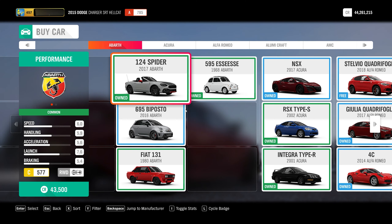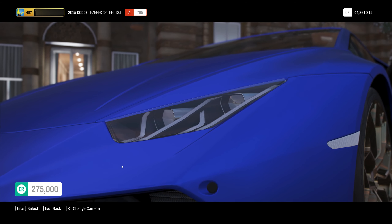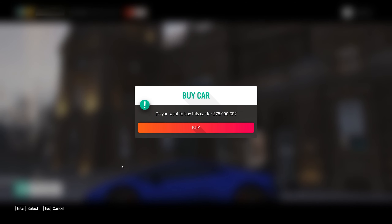Then quickly go back to the game and hit Enter. You can see there is not a 124 Spyder behind that. Pick whatever color you want — I'll do blue. And it's going to ask you for $275,000, which you're going to have to pay. But in retrospect, you can get $20 million out of this car. So hit Buy.